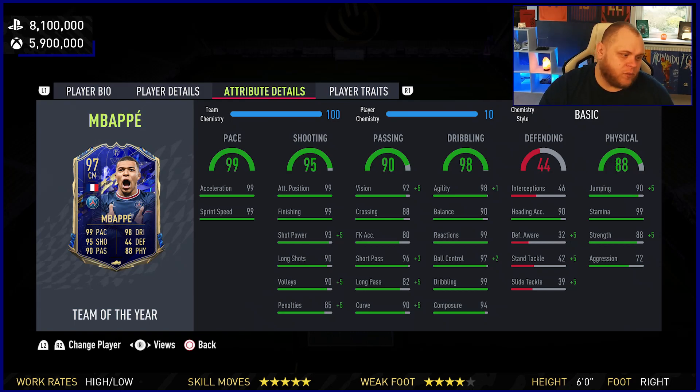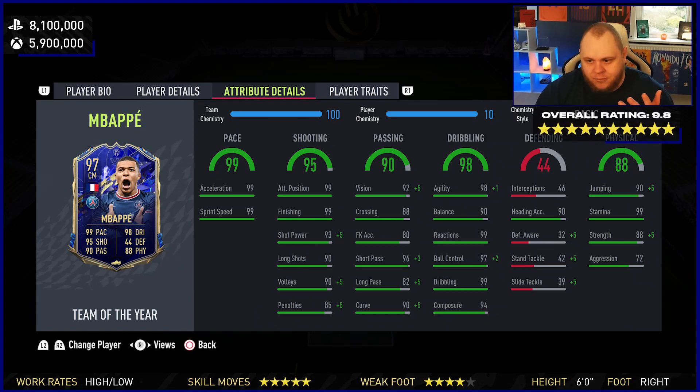As we come down to the overall rating, rest assured these Team of the Year cards will probably all get high ratings unless they are terrible in-game, and Kylian Mbappe is no different. Will he get a 10 out of 10? No — he's actually going to get a 9.8. He can be better in certain areas; his aggression is quite low. He's a little bit underwhelming for the price. Is he a sensational striker? Yes, brilliantly so. Will he win you games on his own? Most likely — it's Kylian Mbappe, the legend himself. Overall rating: 9.8.